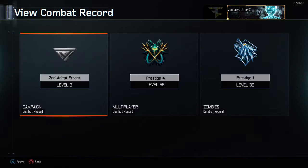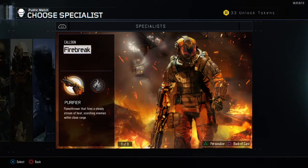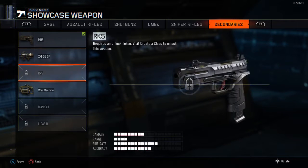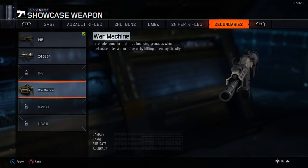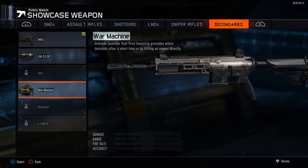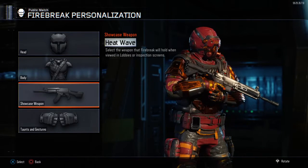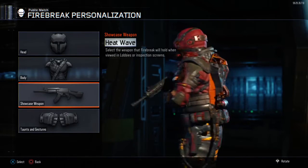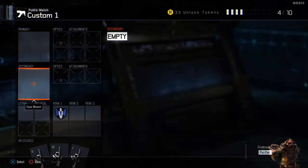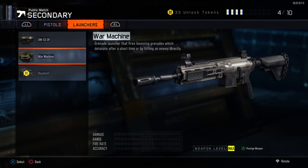After this, back out of all this, go to Public Match, go to your Specialist, press Triangle, go to Showcase Weapon, go all the way over to Secondaries, and there it is guys — the War Machine. That's what they call it on here, the glitch, but it is the M27 from Black Ops 2, and it's just pretty cool. If you want it in your class, go to your Secondary, make sure you don't have a Secondary already, go to your Launchers, and there it is.